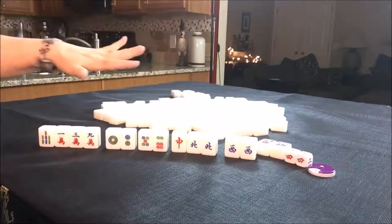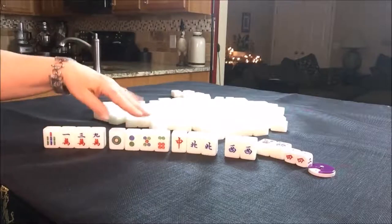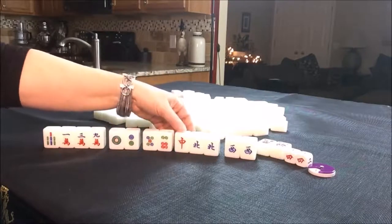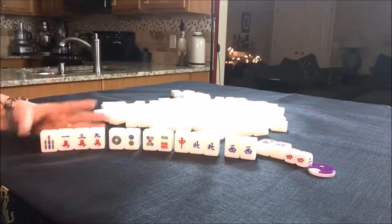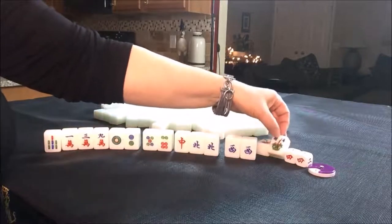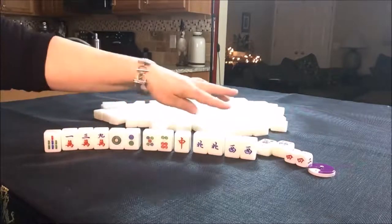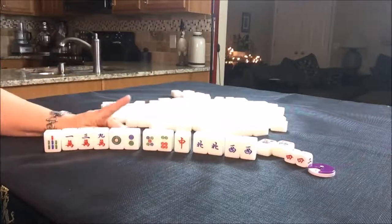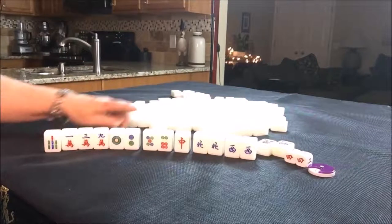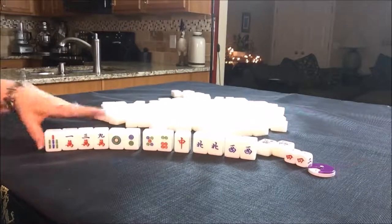Some people hold honors for part of their hand because they can bring score. So try not to have your waiting tile be a dragon or an honor tile. I'd start by getting rid of these. This would be a nice hand — one fawn for the flower, one fawn for the north because we're seat four, and then three fawn for half flush. That would be a five-fawn hand. That would be a nice hand.